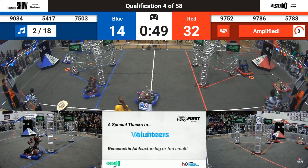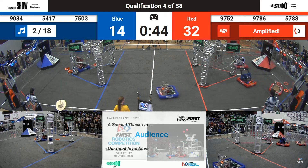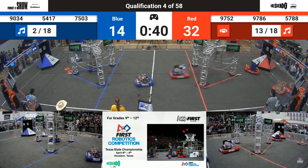Human player deciding when to press the amplification — they've got it. Amplification is on for the Red Alliance. That's one up and in. Let's see if they can score more. Four seconds left in this amplification period. It Can Junior lines up and that's another amplified note.